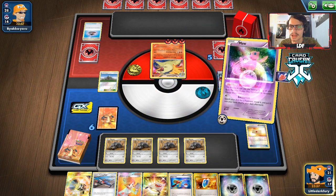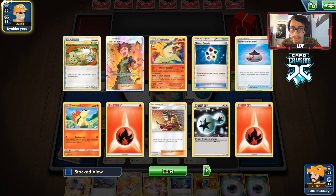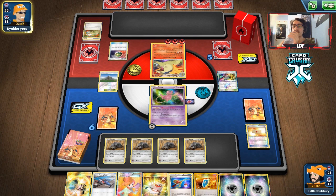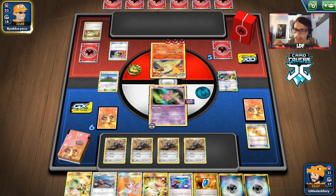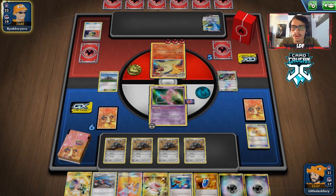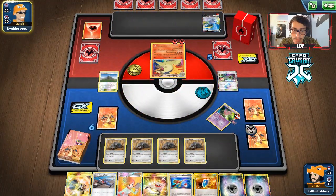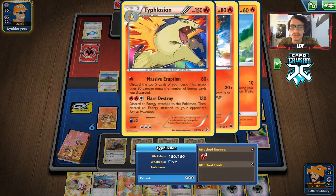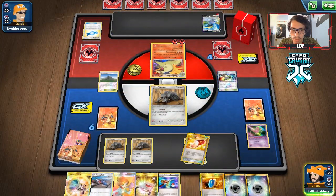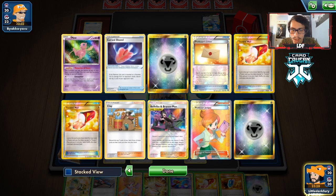They could do Flare Destroy but I still think we can win this. We can start getting some Bebe Brycen Man going soon. We could play Super Rod or Counter Catcher the Cramorant — they might be able to do Spit Shot. They've only played one Welder so they probably have another one in hand. There's no real point counter-catching Cramorant. We go for Bebe Brycen Man and put back the Mew. We lose a couple important cards but it's not too bad. We Stretcher for the Mew.